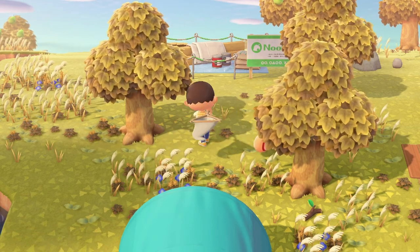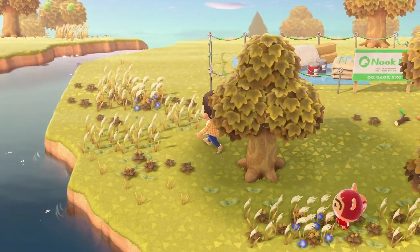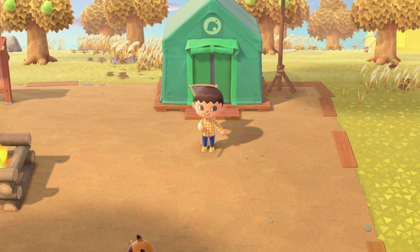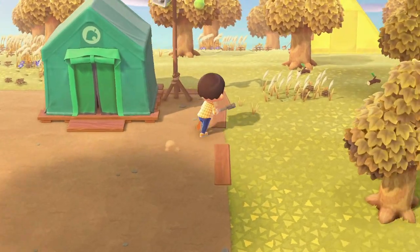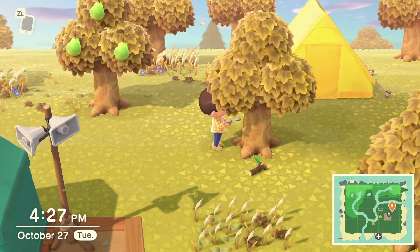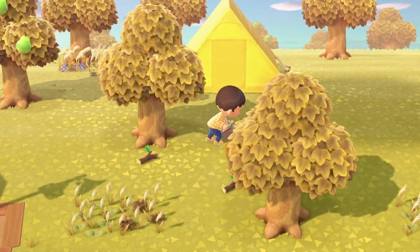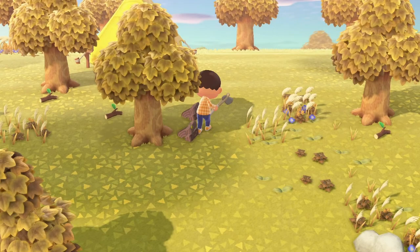Now you can keep catching more critters — fish and bugs — collecting weeds, and doing more tasks to complete your Nook Miles. Once you have the recipe for a flimsy axe, build it once you've gotten the materials, and then start going to trees and pressing A to get wood. You can only hit a tree up to three times a day — you won't get any more wood than three pieces from a single tree.